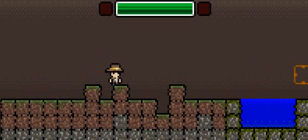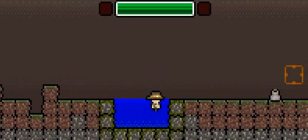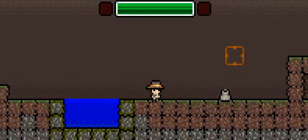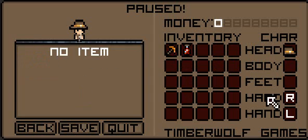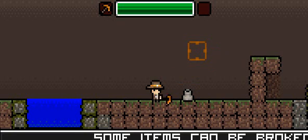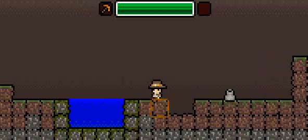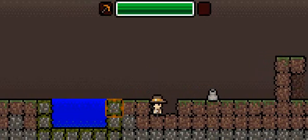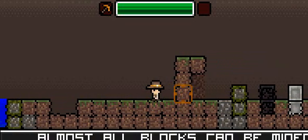Press W to jump. You can swim in water but it's pretty basic. Press I to access your inventory. Put the pickaxe in your hand — some items can be broken like vases. So go to Inventory and you get Right Hand and Left Hand, so right click and left click. I'll put it in my left hand, so now when I left click I can mine. I can mine dirt and quite a lot of stones.